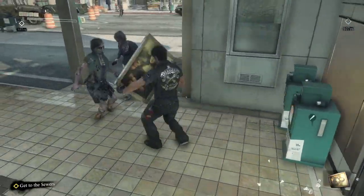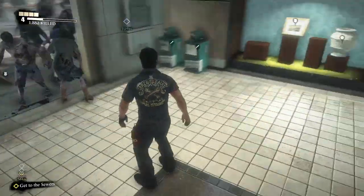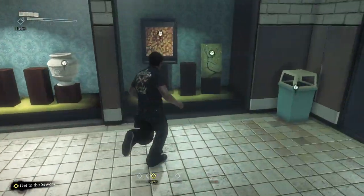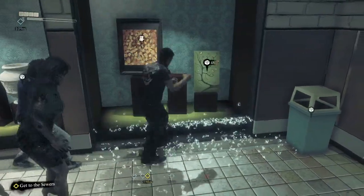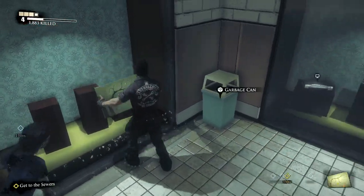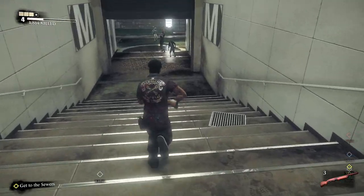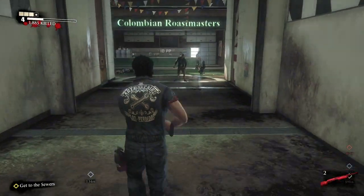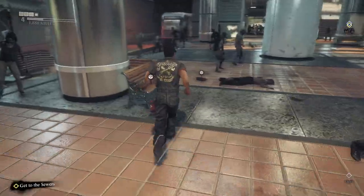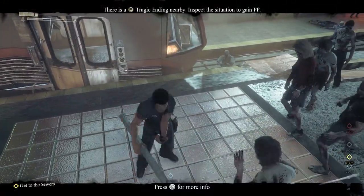Head down towards the train station. You should find more paintings here - each of which count as a different item. You have the fancy painting here which is pretty much the Mona Lisa, you have the small painting from earlier in case you missed it, and you have the regular painting. You also have the vase in case you missed it from earlier. In that box is the game console and the laptop and some other electronics in case you missed them. Head down into the train station and go to the middle part - you should find the aptly named large metal pole. Once you get that you can poke some zombies.